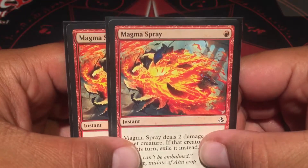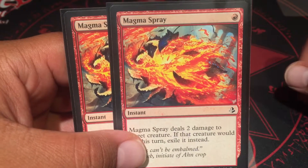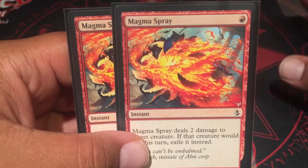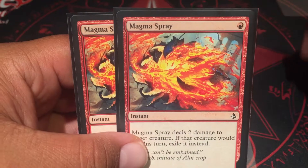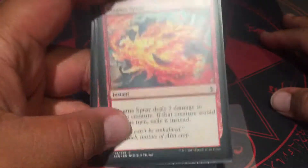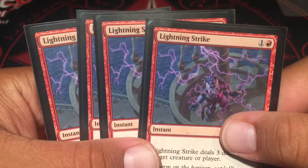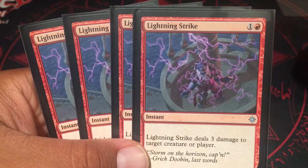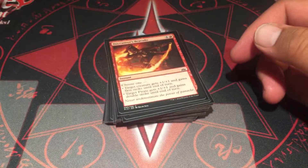Two Magma Sprays, but I'm probably going to add two more when Veteran Motorist rotates out. I'm assuming Amonkhet is staying — correct me if I'm wrong. Four Lightning Strikes — one and a red, deal three damage to a creature or player. Just boom, damage.